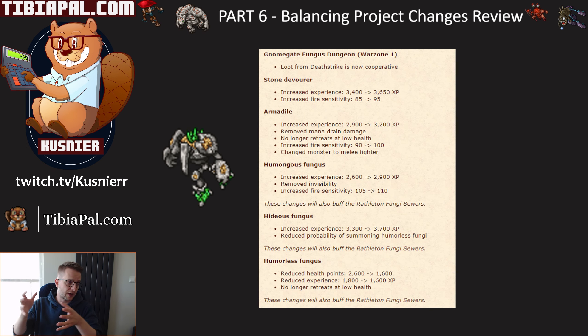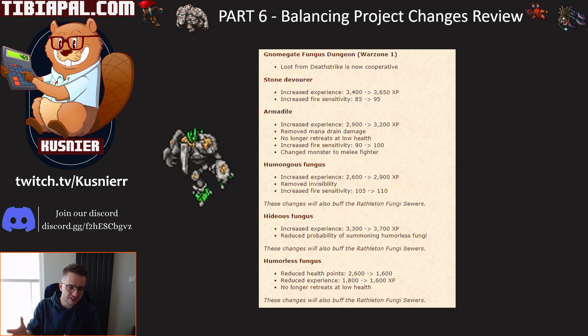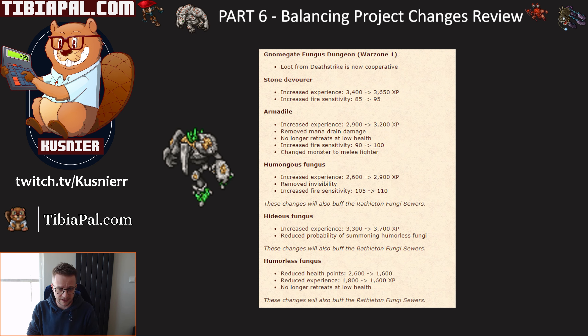First, we had some changes to Warzone 1, 2, and 3 following on from the previous set. For Warzone 1, we see an across-the-board about 10% experience increase. Additionally, there are mechanics improvements: removing mana drain, removing retreating, they've even changed the armadillo to a melee fighter. Some lower fire sensitivity basically improves fire damage against those monsters. Pretty good changes to make this place more huntable — I think it might almost be a B tier now.